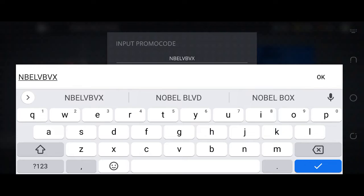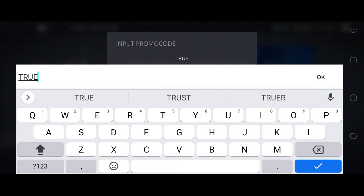Now we move towards our second and latest working promo code for Shadow Fight 3 for free rewards. This code is also in capital letters. Our second working promo code is: T R U E S U P E. Must write this code in capital letters, otherwise you will not get the free rewards for Shadow Fight 3.